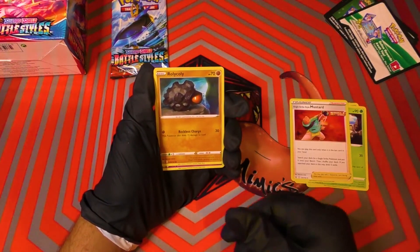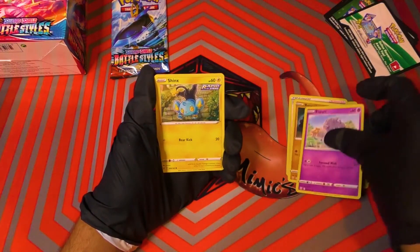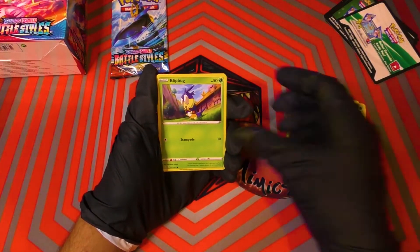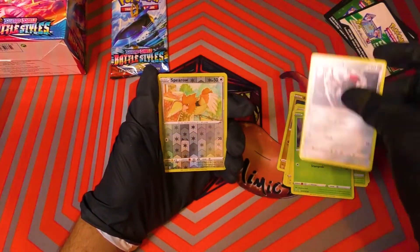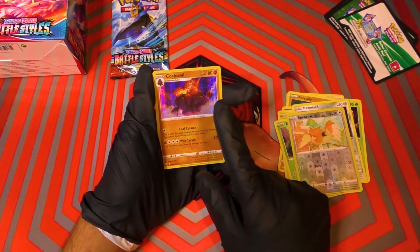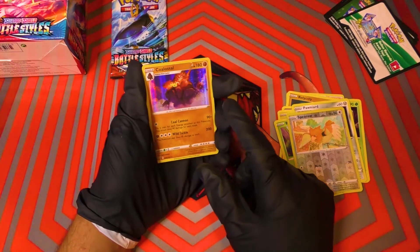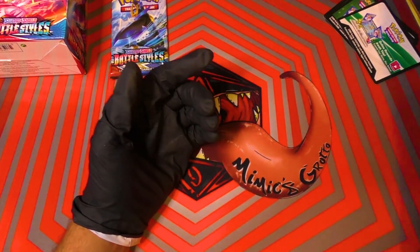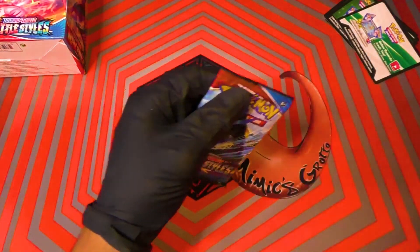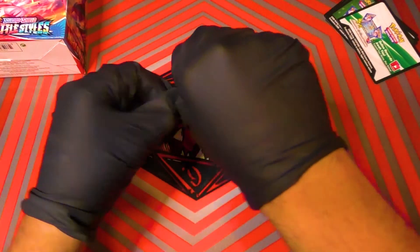Continuing — we got Rolycoly. Another Esper. We got the Rapid Strike Shinx, so we have both of them now. Blipbug. A Pelipper. A Spearow, and — we got the full evolution! That was the gold Coalossal. We have the holo. He's a pretty cool design. Didn't get any really amazing cards so far, at least with Vs. It's definitely a different view of him than I've seen on other cards — usually they're dead on, but this is like a side view. Godzilla-type view.